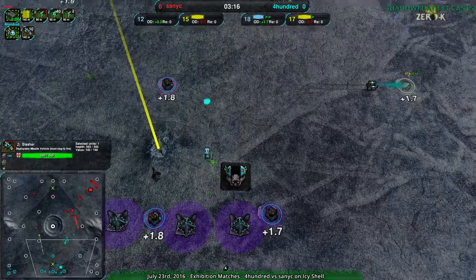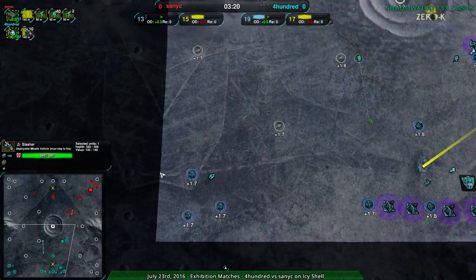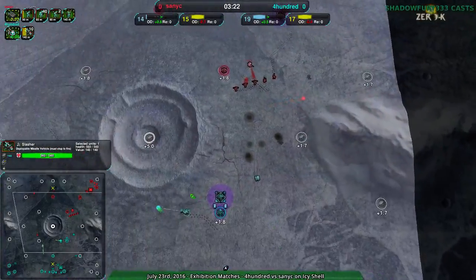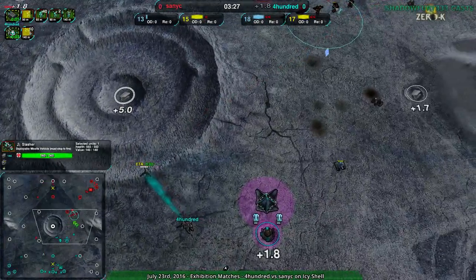Slashers continuing to come in and 400 building more of them. This is exactly what I was talking about — 400 expanding along both sides, very rapidly taking both sides, because the commander is planned to take the center, which makes sense. The commander can take the center, and everything else with vehicles can just run around quickly.